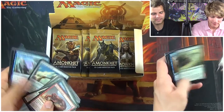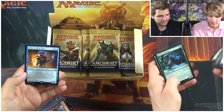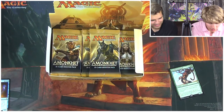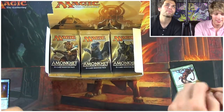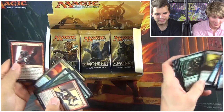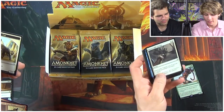Nicol Bolas by the way, you guys, is the bad guy here. Kefnet's Monument. The Prowling... Serpopard? He's on the prowl — he's like us, he's on the prowl. You just took my pack! Yeah I took your pack. If you pull something epic out of there, it's all me. We were both feeling the fire from that pack. Definitely some fire brewing. And it's got Rags to Riches, Impeccable Timing. This is like first-person card view — it's like playing Oblivion right now.